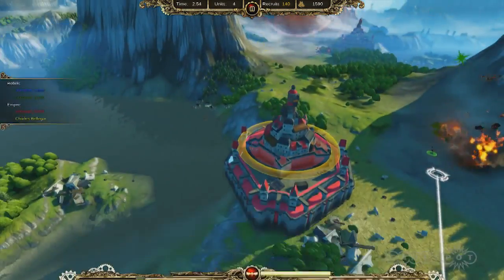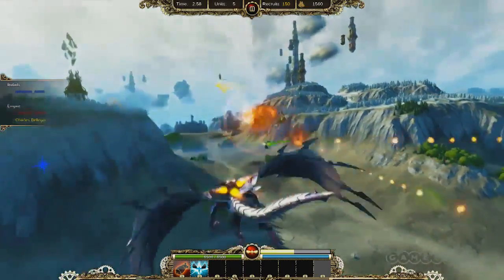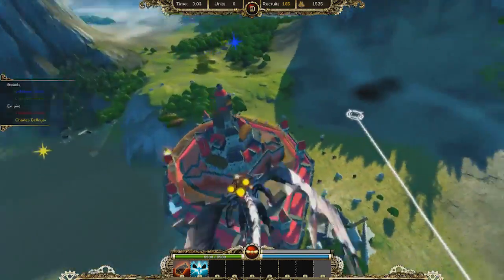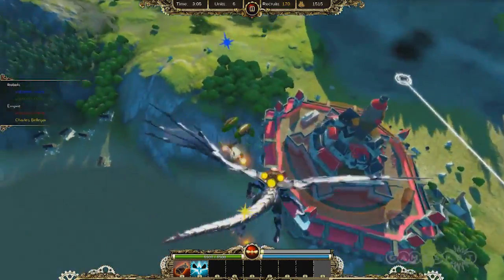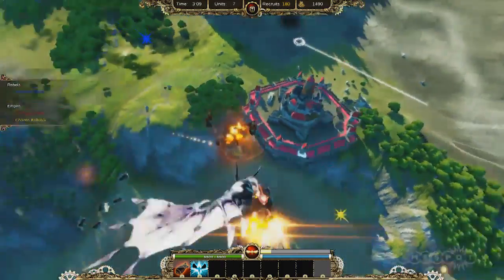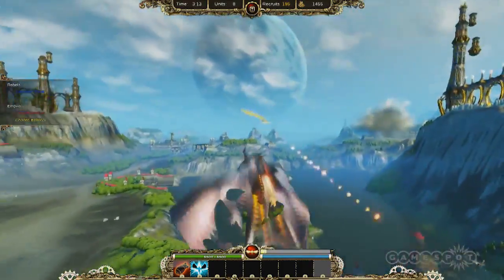As you can see, they're already attacking my recruitment center. Green and Yellow are already in combat. We're going to take out Green. And I'm going to heal my building. I'm on cooldown. These are the Green units — you can't heal it at this point, but I can try to protect it.